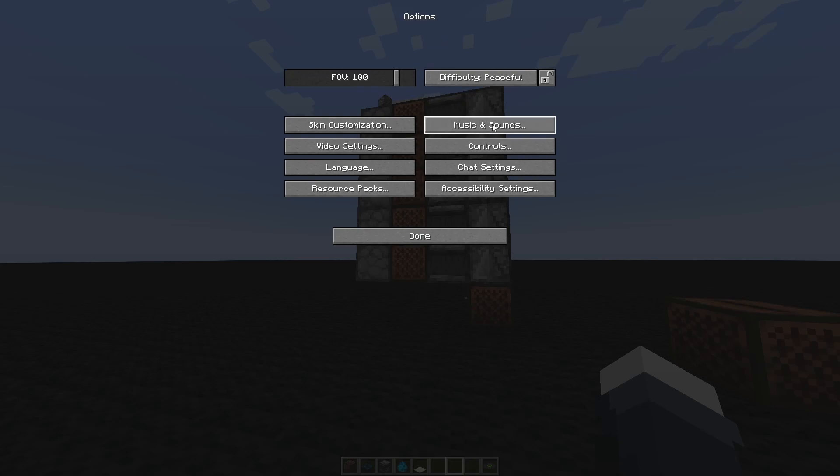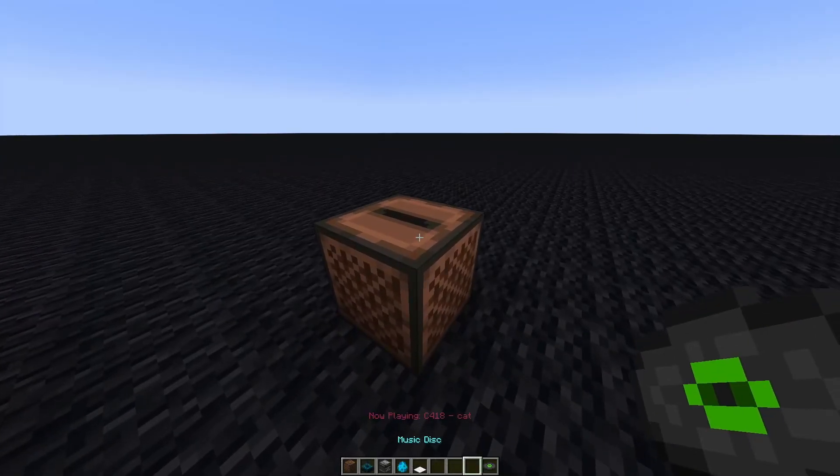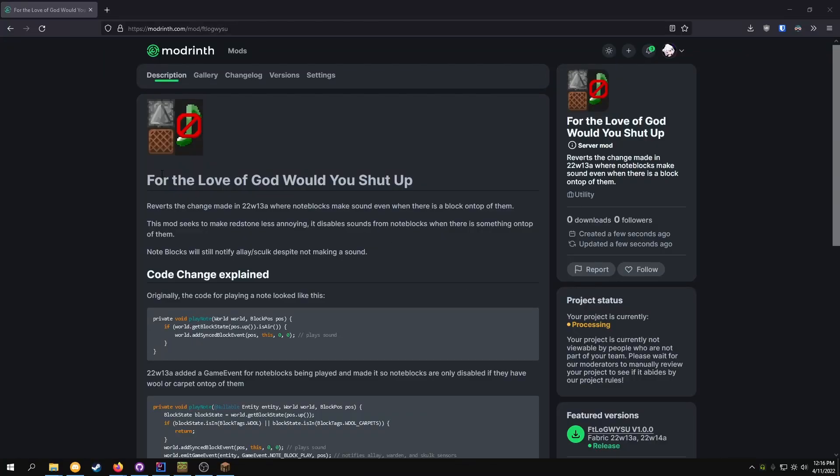We could fix it by changing our music and sounds settings and disabling note blocks, but then how am I supposed to listen to Cat? To solve this issue, I made a mod called 'For the Love of God, Would You Shut Up?' Let's take a look at it.